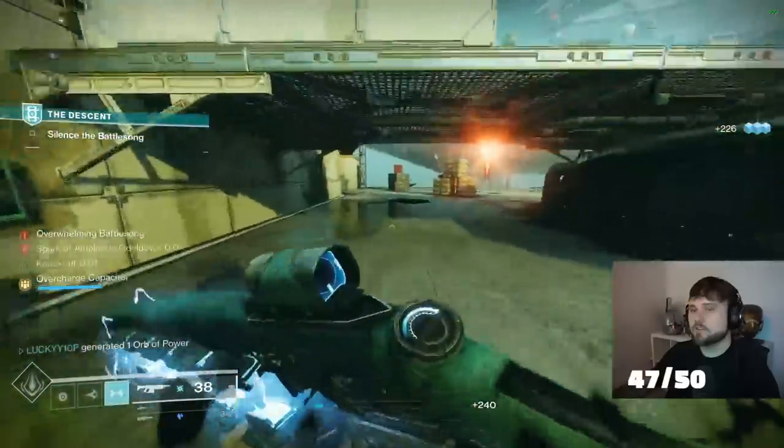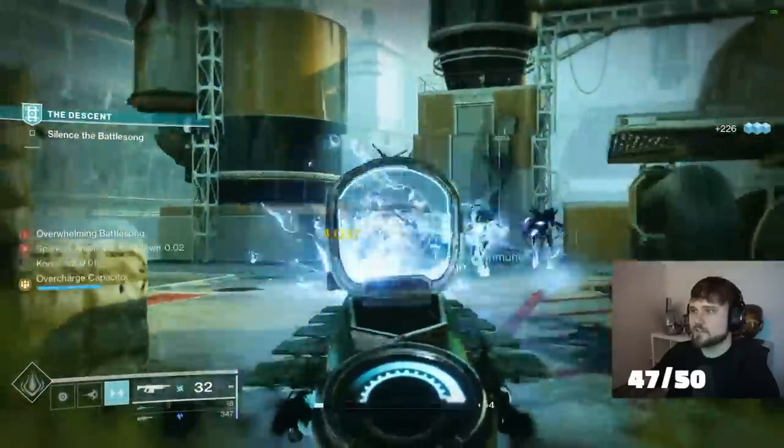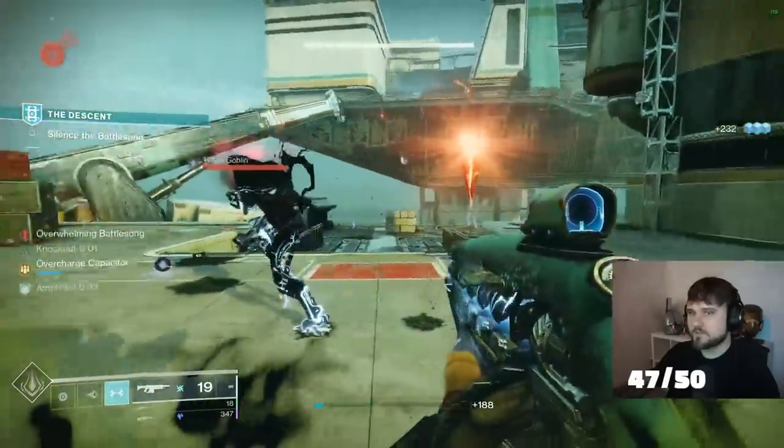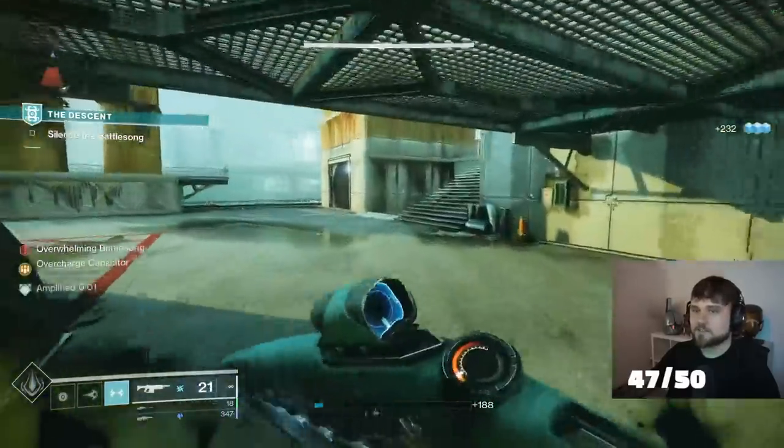As I sprint, you can see on the left there is the overcharged capacitor. Once that's full, that's when you start having fun and blinding enemies. As you can see there, that enemy is blinded from the explosion nearby.